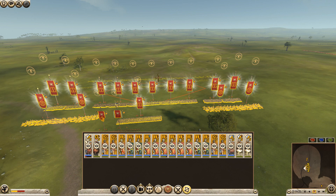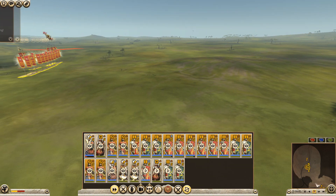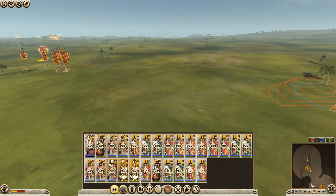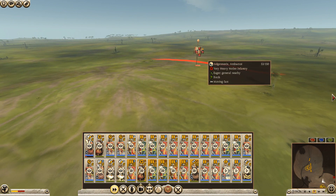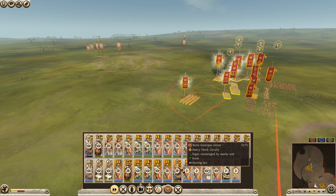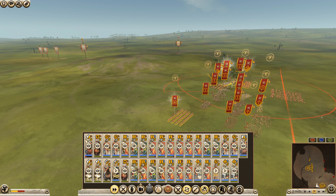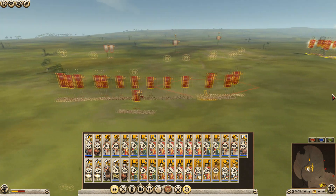I want to move these troops forward because I want to address the enemy reinforcements approaching. I hate it when they come in from the edge of the map like that - it's always a bit tricky. I'm going to go in like this - let's gather the cavalry up. What I need to do is get their attention with these units.